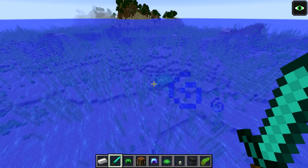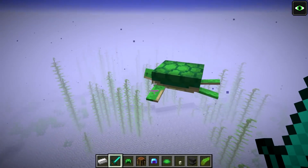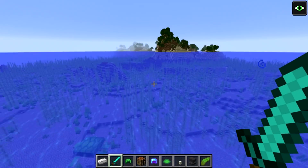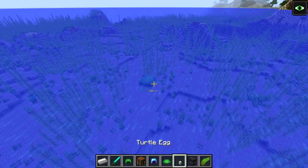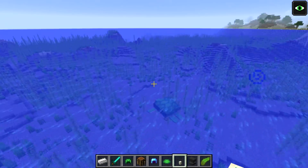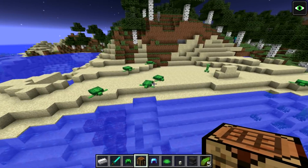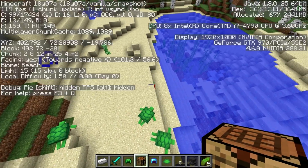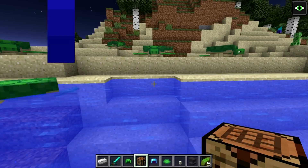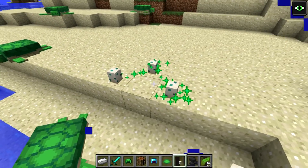With the additions to the oceans, we have the new turtle mob. Here it is in-game - you can see its big shell on the back and flippers on the sides. These turtles spawn on warm beaches and return to those beaches to lay their eggs, which look like little turtle eggs on the sand. I found a beach in the beach biome with quite a few turtles that appear to be laying eggs.